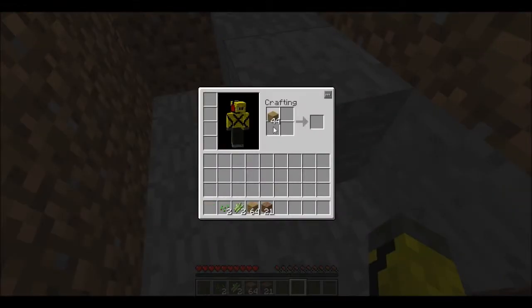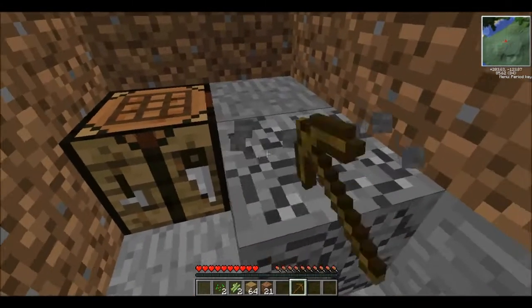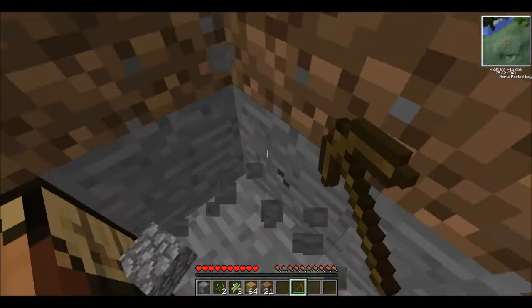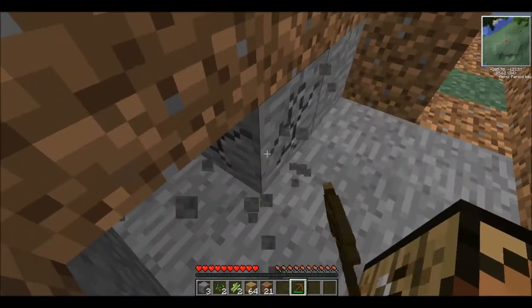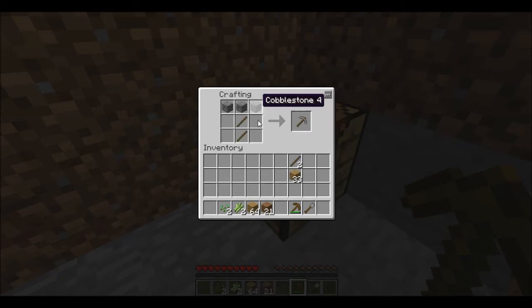Let's make a crafting table and then make a pickaxe. After that, make a shovel and a stone pickaxe in case we don't come across any iron.